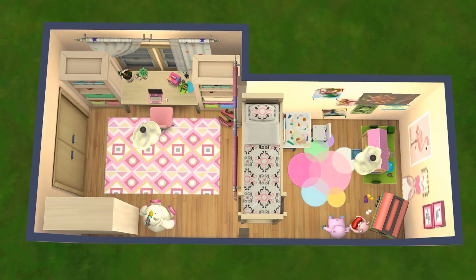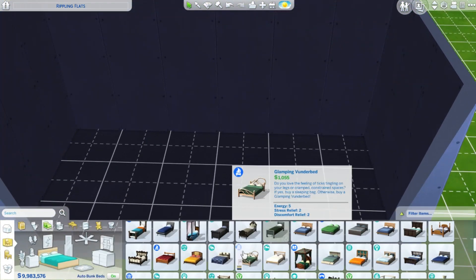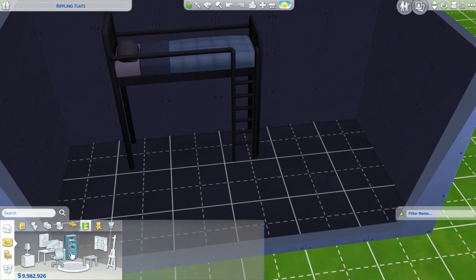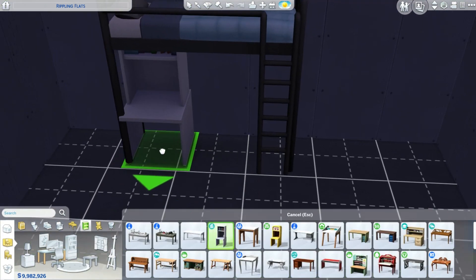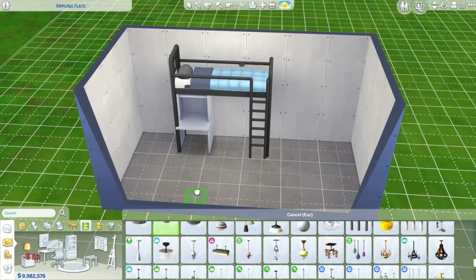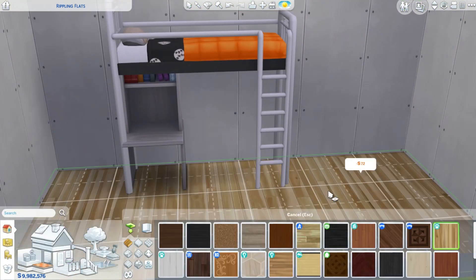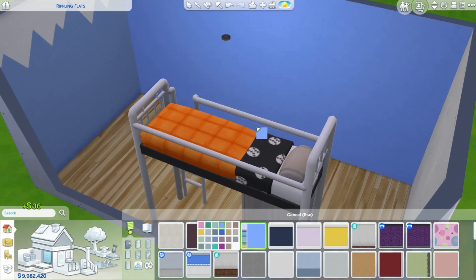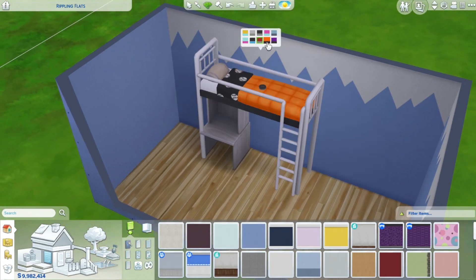Now we're moving on to the second bedroom, which is a little bit smaller and more of a sporty kid room — a perfect bedroom for a child that loves sport. It's way more sporty and cool compared to the very pink first bedroom. I placed a desk underneath the bed so your sims can access the desk with no problems and work on it, and they can access the loft bed as well.